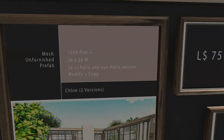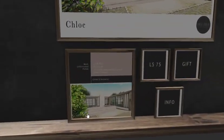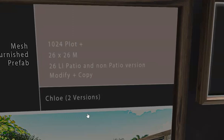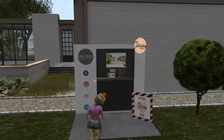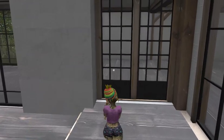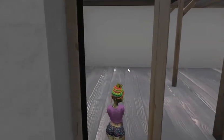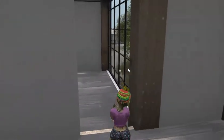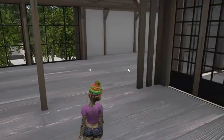Scarlet Creative has this Chloe house in two versions. The difference is 26 land impact — no patio version. 26? You've got to be kidding me. Wow, it is 26 land impact. Let's have a look and see. It must be awfully frightfully small if that's all there is. There's a whole lot of living space in there and another little drop-down room. 26 is really good.